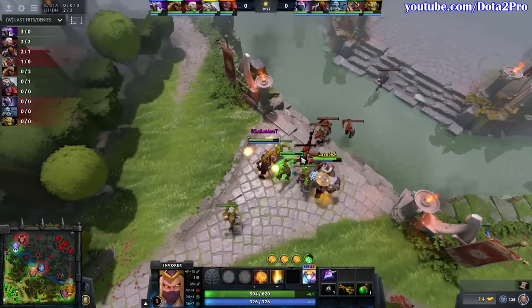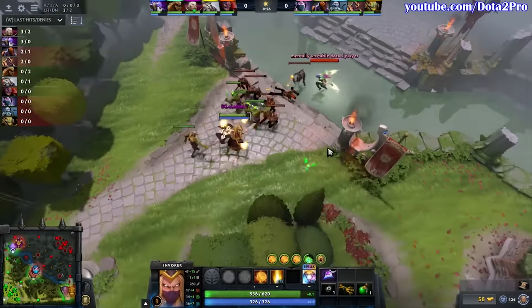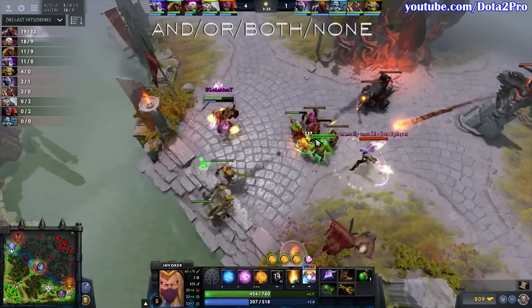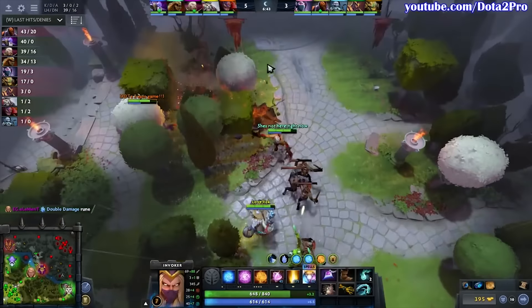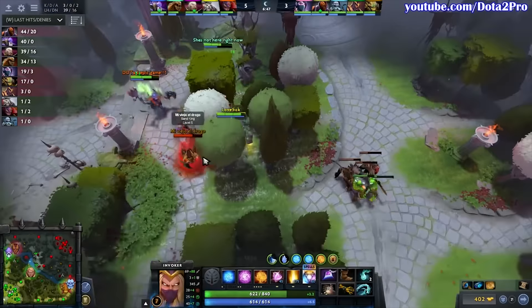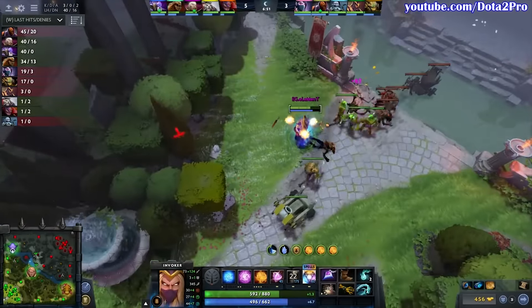Talking about Exort Invoker though, we have a pretty clear build-up now. You start with Null Talisman and your branches, followed by Naked Boots and then Wand or Raindrops — it varies — followed by Gloves of Haste and Midas. I should add that some Invokers sometimes go for Bracer or Aquila, but I feel like this is a trend that will disappear. At about 10 minutes into the game you should either have one component of Aghanim's Scepter or Eul's Scepter depending on who you're playing against.